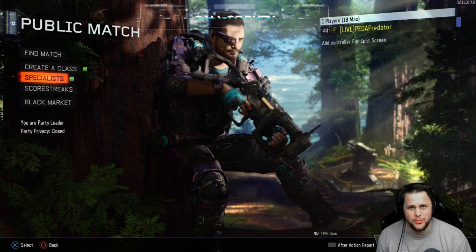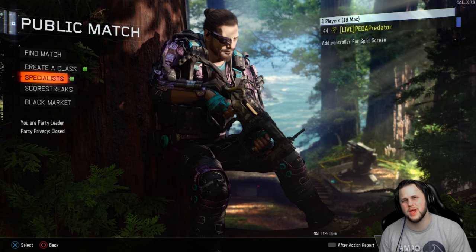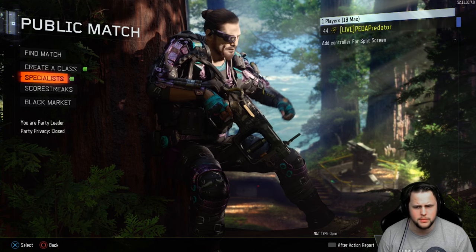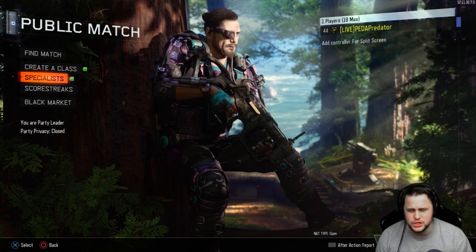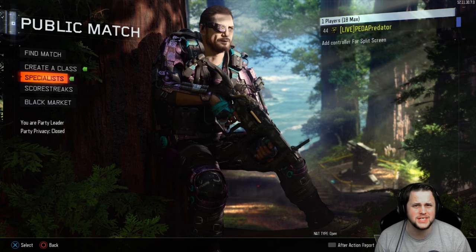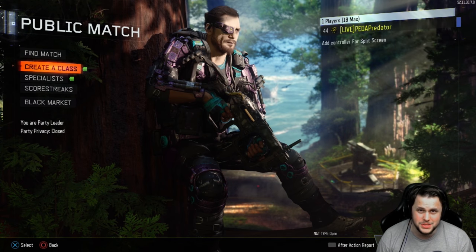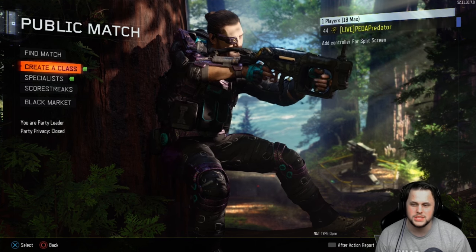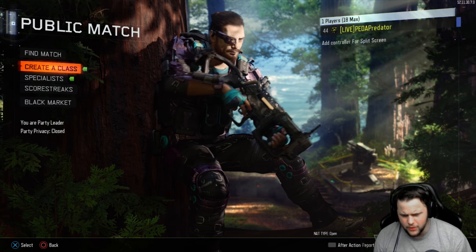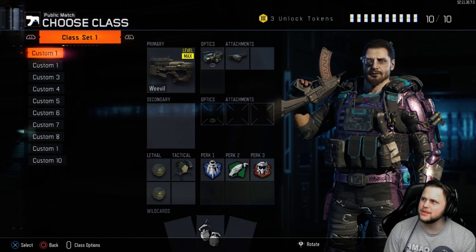How's it going ladies and gents, Reverend Saint back again with another episode of Create a Class Challenge — the series run by you guys, the viewers. All you got to do is leave a comment down below with a class, whether it be wacky, difficult, challenging, fun, serious, whatever you want. If I like it and think it sounds fun or interesting, I'll pick it, set up the class, and try to win a free-for-all match with it. Let's get into today's episode, brought to us by Daniel Kennedy.